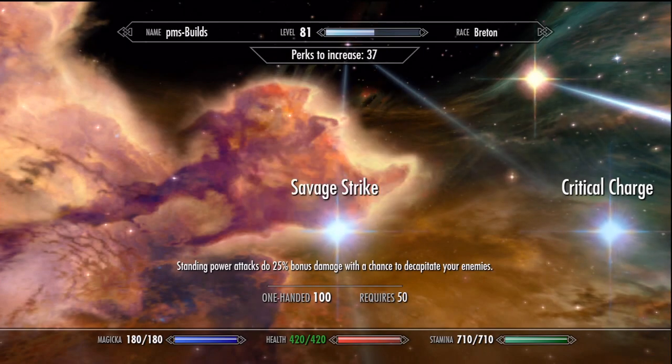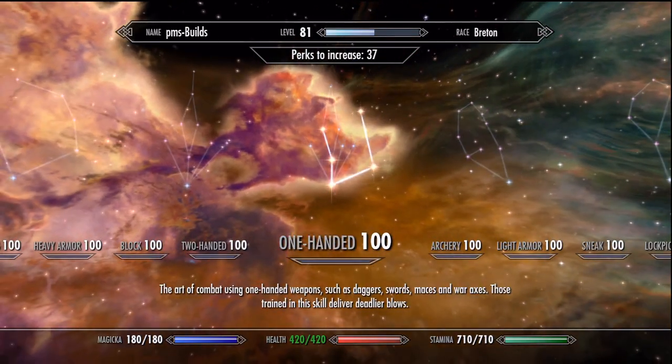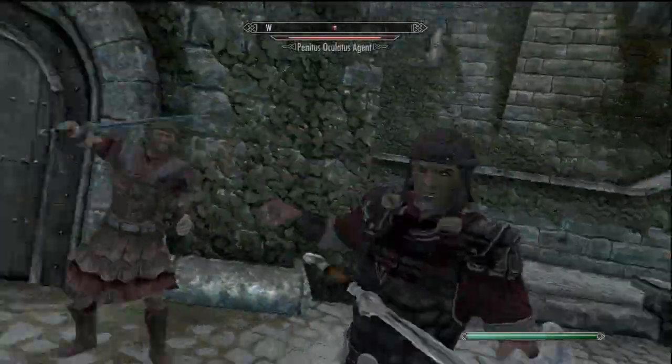Even with this base template to maximize DPS but still limit damage — which is Armsman one out of five and no fortify — the game is still too easy. This is how I would invest perks for a dual wield setup, by the way. Forget Savage Strike if you use Dead Thrall. So using iron weapons gave me a little bit better baseline.